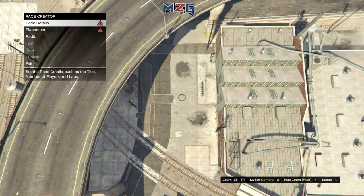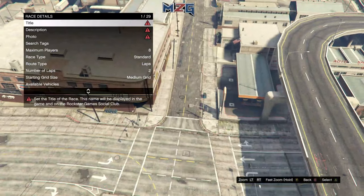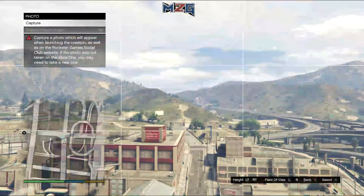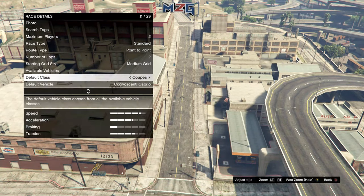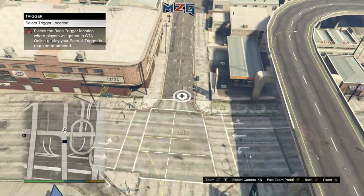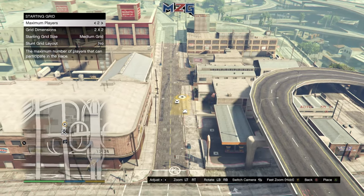Go to land race and then place the trigger — it doesn't matter where you put the race. Put a title and description, doesn't matter. Then put maximum players and set it to point to point. Put supercars on, pick whatever car you want, then place the trigger. The race distance has to be between 0.60 and 0.66 — do not make it any higher.